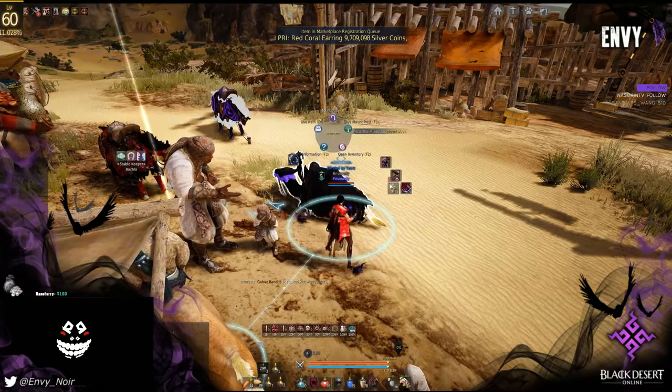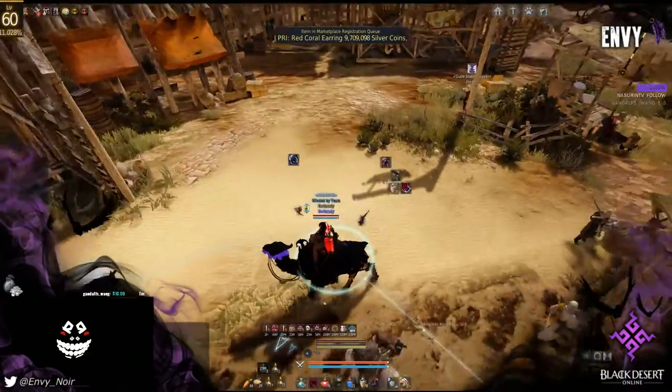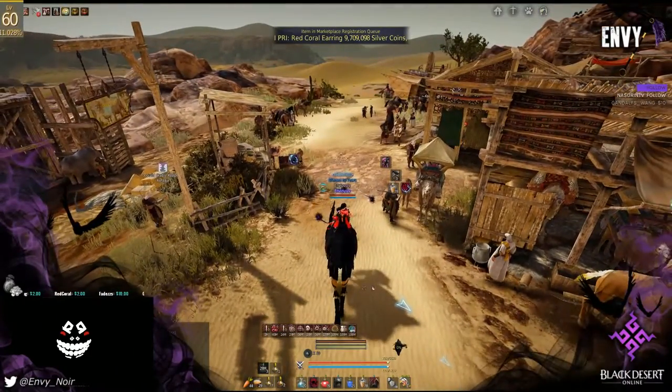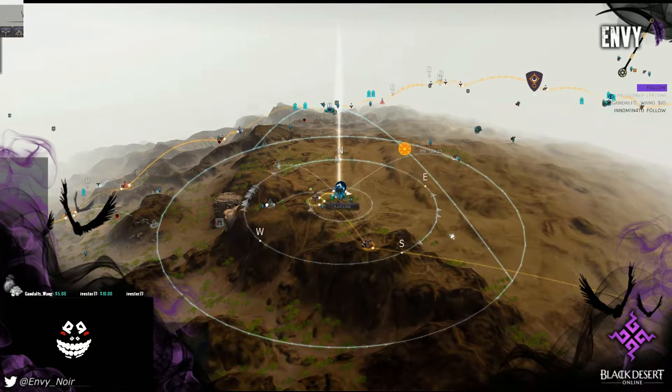It makes getting around really easy. First off, villas — the desert has villas. They cost 5 million in gold bars to purchase for a single week, and you can repurchase week after week. You can purchase as many as you want; they each cost 5 mil. They give you a daily quest that differs with each villa.